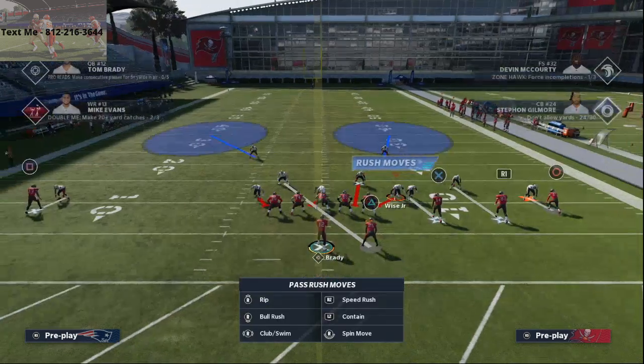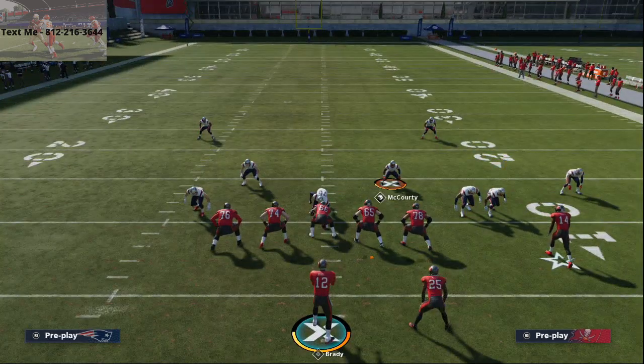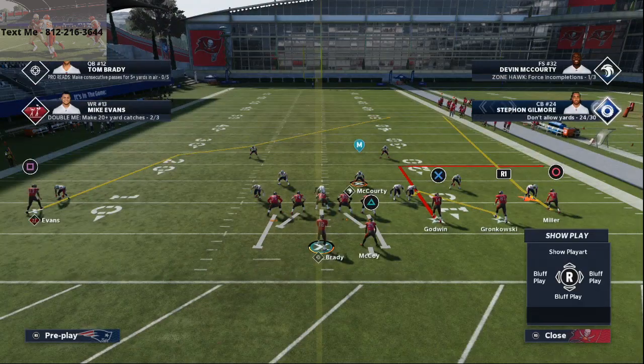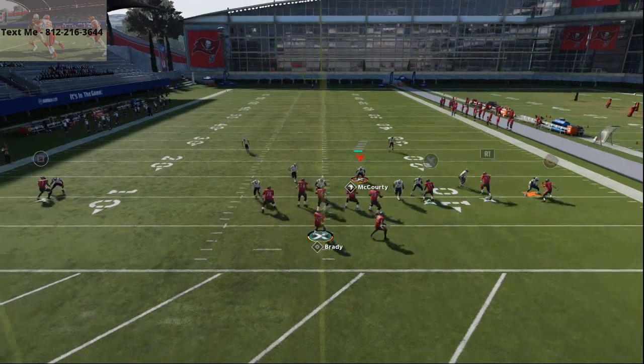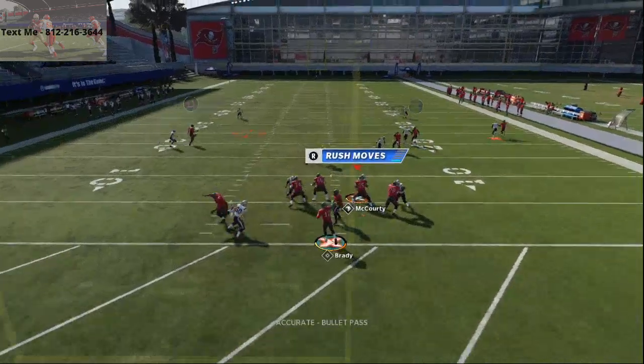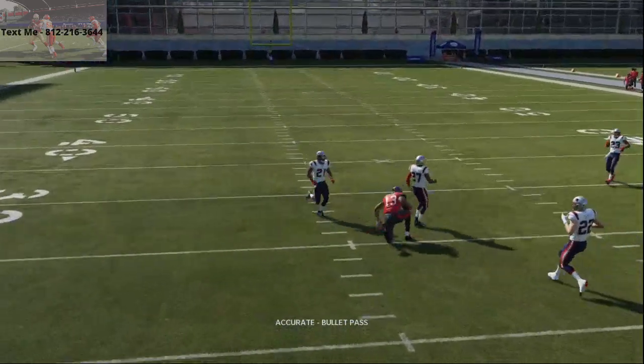First and foremost, if you have a stud receiver — like the Bucks have Mike Evans — this is going to be a money route no matter what. He's going to get that inside position right here. Once he gets inside position, you're just going to pass lead to the inside.